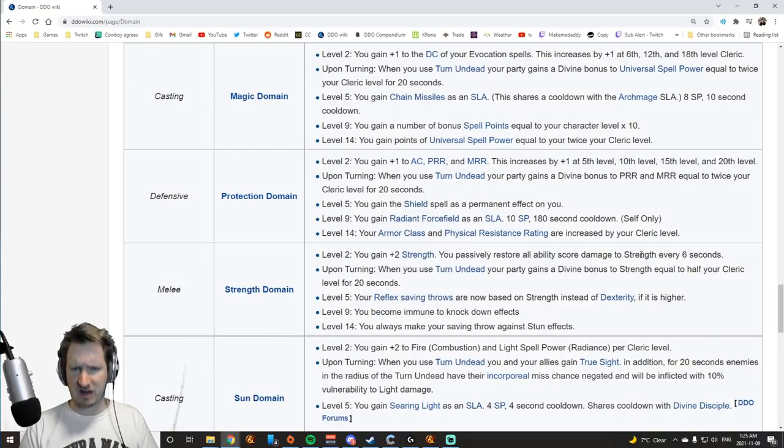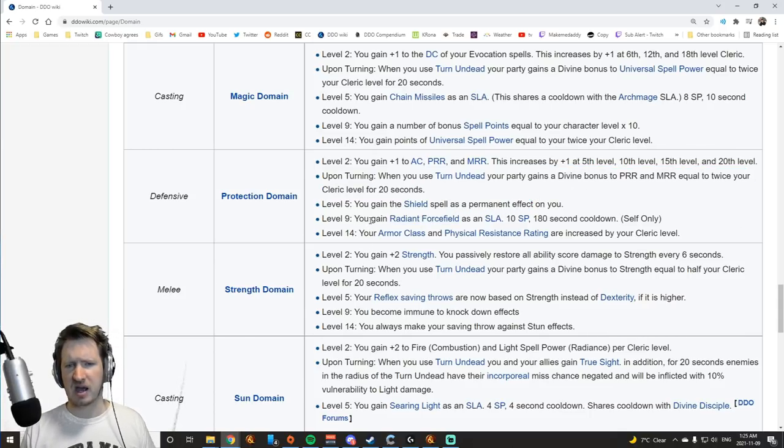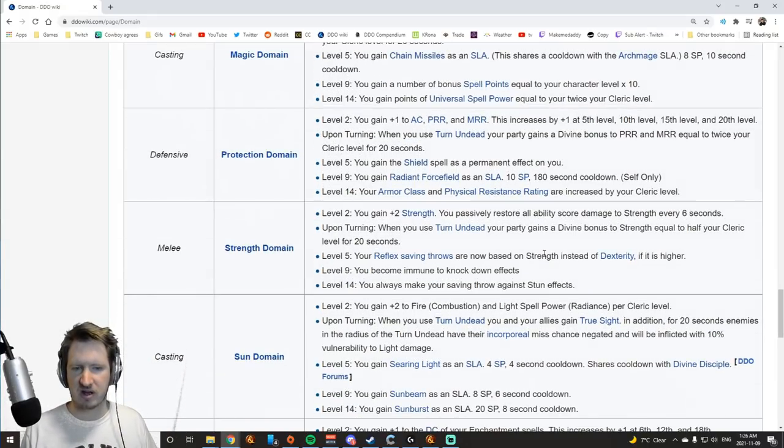Protection Domain is a defensive domain. It gives you a bunch of defensive stats and even more when you turn undead. It gives you Shield permanently to deal with magic missiles. You get Radiant Force Field as a spell-like ability, which makes you take 25% less damage for a short period of time, and Armor Class and Physical Resistance Rating increased by your cleric level. It's a domain with a lot of defensive stats — very strong. Would you pick this over Luck? Would you pick it over Animal Domain? It depends on your weaknesses. Animal Domain is health, Protection Domain is defensive stats like PRR and MRR plus the cooldown, and Luck Domain eliminates the roll of a 1. If you hate seeing that roll of a one, Luck Domain. If you like consistent defense, Protection Domain. If you just want a bunch of health, Animal Domain.